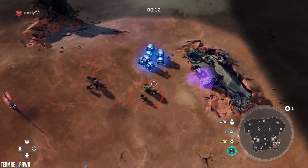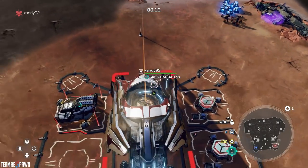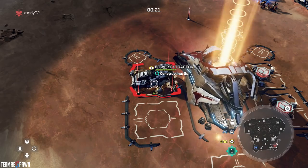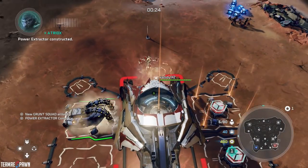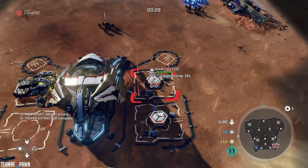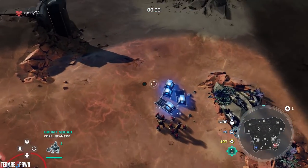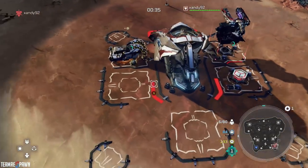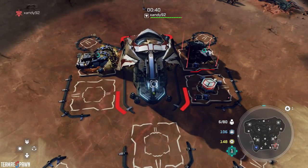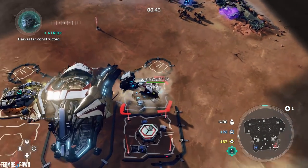With these grunts, you're going to tell them to pick up supplies and power crates scattered around the map. Once the power extractor is completed, upgrade it immediately. With these three buildings, you're pretty much set for the rush. You'll also want to upgrade the harvesters, and that's about it for your economy. The last two buildings are going to be raid camps, because we're going to be double training jump pack brutes.